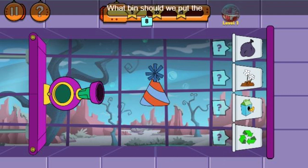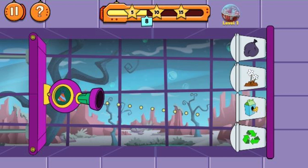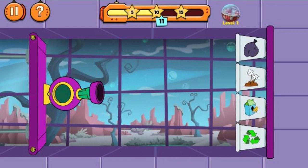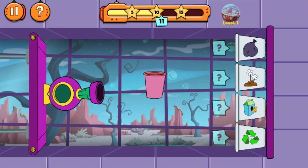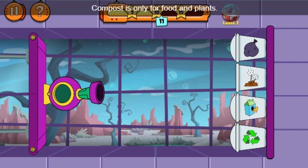What bin should we put the paper party hats in? Awesome! That was the best bin. What bin should we put the paper cups in? Compost is only for food and plants. Paper cups should go into the reuse bin where we can use them again, use them for a new purpose or donate them. Earn points by putting them there next time.